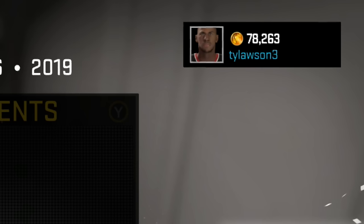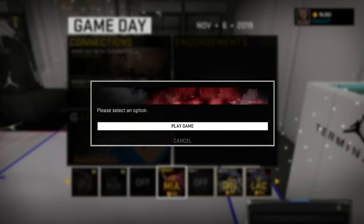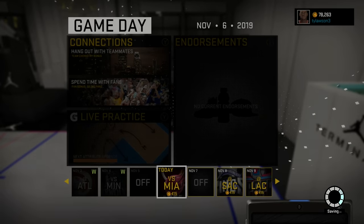As you can see, I have 78,263 VC. I'm actually on my point guard right now, so that's why it looks weird — the Bulls number 4 jersey. I don't have the Jordan MyCourt; I don't really feel like grinding to get it. But yeah, 78,263 VC — let's start a game against the Miami Heat.